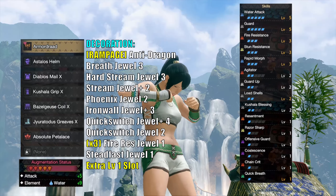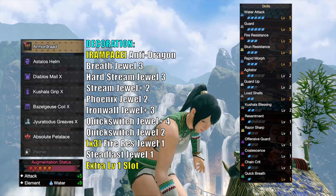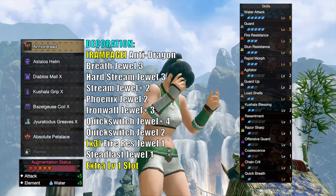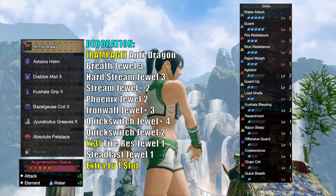You'll end up with the same skills except for mail of hellfire, and you get razor sharp as a bonus. This set has an extra level 1 slot that you can use for anything, like flinch free if you play multiplayer. And if you don't like rapid morph on either of these sets, replace it with wirebug whisperer.